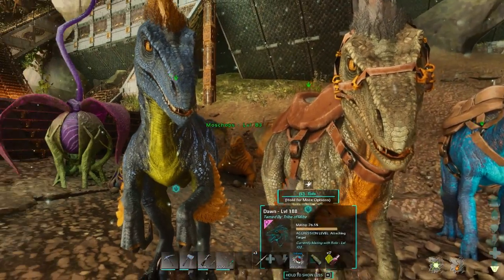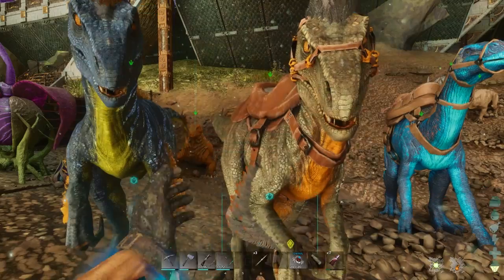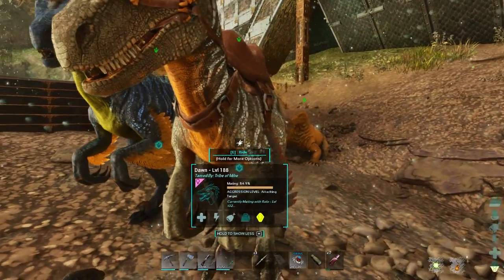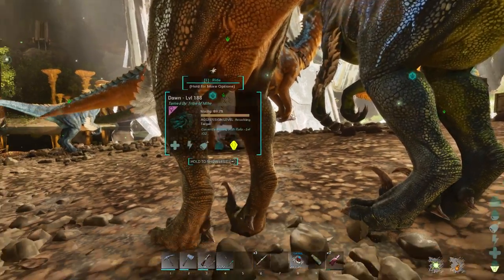What we want to be looking for from these two is a 186. They do have stat points, and essentially I'll grab this quickly and then explain that otherwise I'll forget. I'll just grab a few and then we'll place them all down when we're ready.